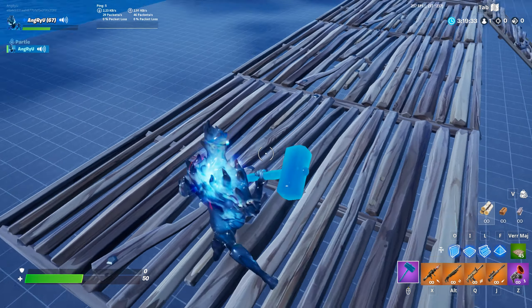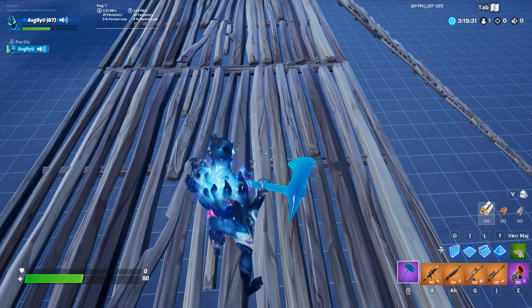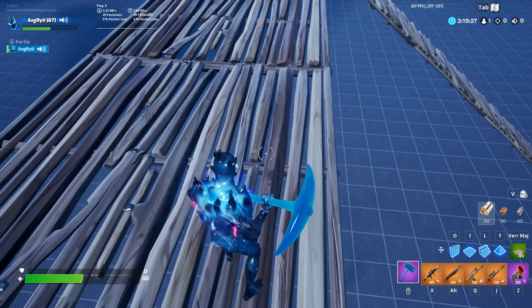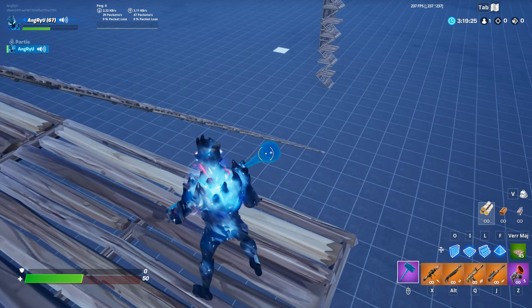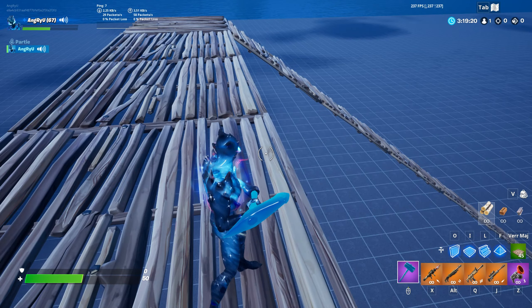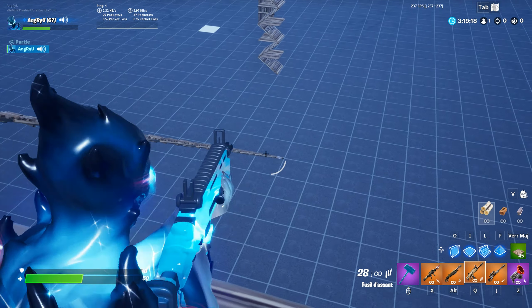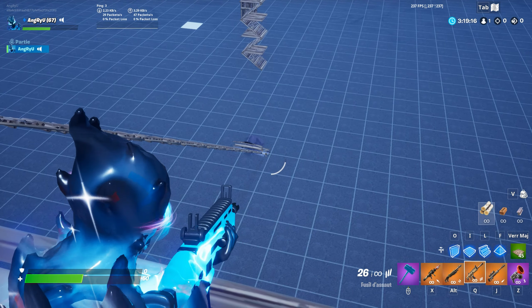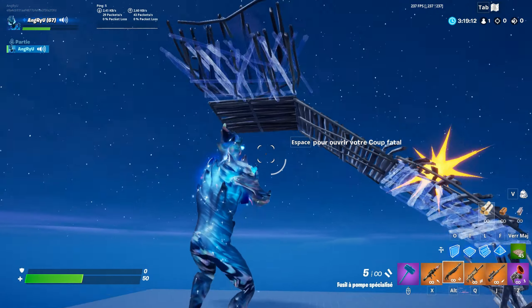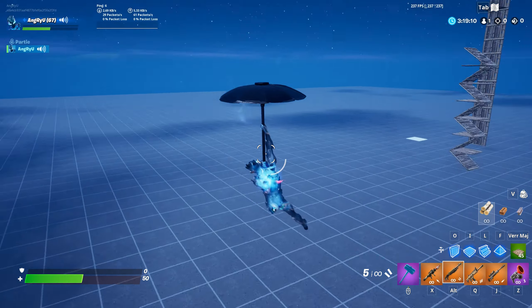So when doing this — editing or destroying a build piece — the mechanics of the game will make the build collapse from both ends. That's how it looks. I edit here and now it starts going from that side too.